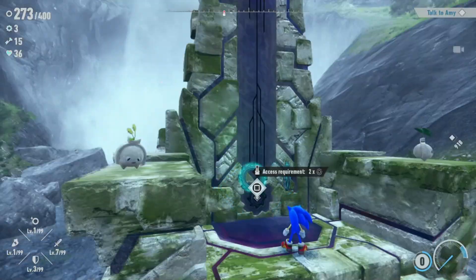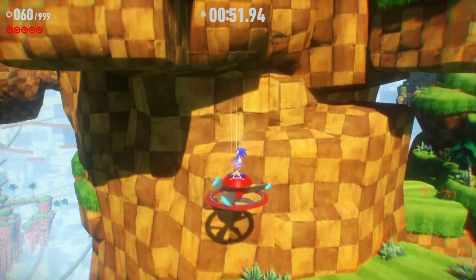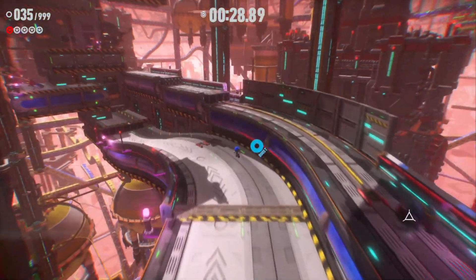Let's talk about cyberspace now, because they need to pretty much completely overhaul it for a sequel. First, cut the nostalgia. I don't want to see any more Green Hill, Chemical Plant, Sky Sanctuary, or whatever classic zone. If you're going to pull level environments from previous games, then at least change it up a little. Add levels from Sonic Unleashed, Sonic Colors, Sonic Rush even. Why do we have to play through Green Hill multiple times?